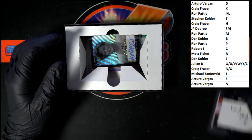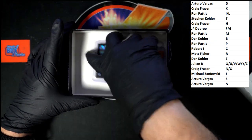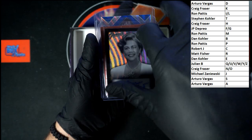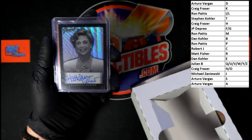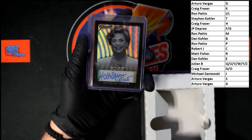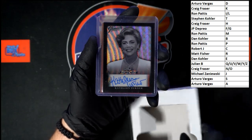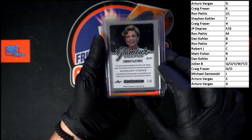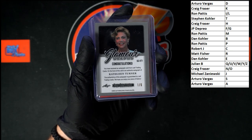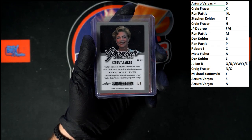Up behind that — Kathleen Turner, a great actress right there. First name letter K. That will be going to Craig F. Let's check the number on there — one of six. We didn't mark off Bill Wyman, we'll go back over that. First name letter K going to Craig F right there.